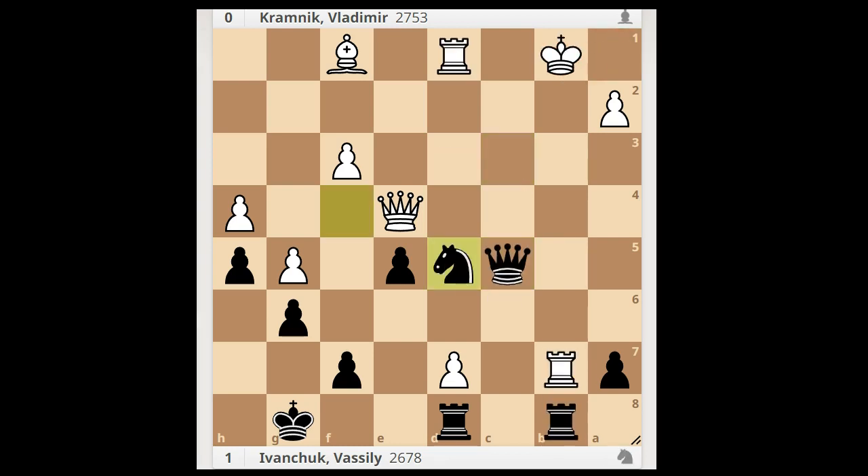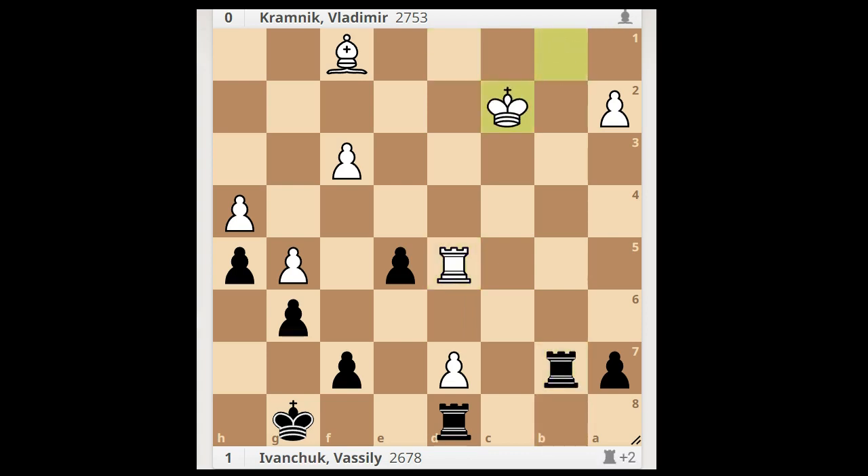That is why Kramnik had to capture with the queen. Queen takes queen, rook takes queen, rook takes on b7, check, king to c2, rook takes pawn, rook takes on e5. Black played rook to d4 and white resigned.